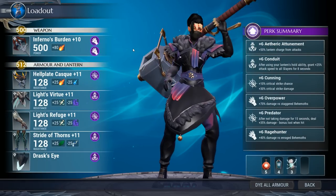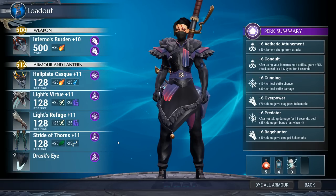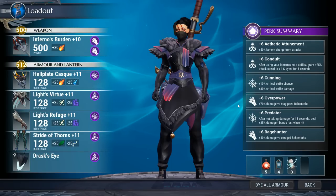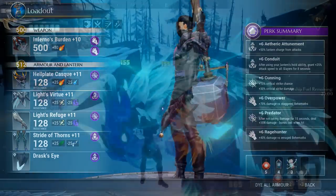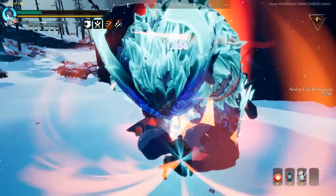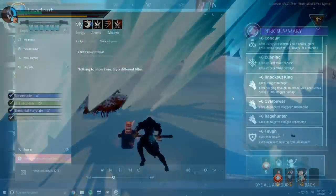Next up is Blaze. To no one's surprise, this uses the Hellion hammer — a build I've featured multiple times on this channel that has withstood the test of time. We're using the Hellion helmet, the Reza chest and gloves, and the Koshai boots, which nets you plus six etheric attunement, conduit, cunning, overpower, predator, and Rage Hunter — literally every single perk you could want. Just get this and try it out.